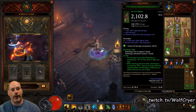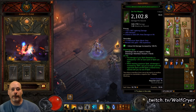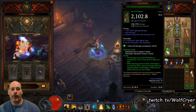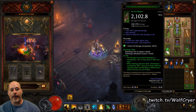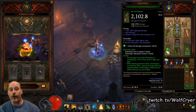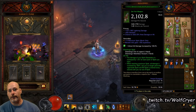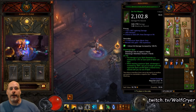Just like the basic Raiment Spirit Generator build, you are going to be using the Shenlongs Spirit set. With this set, for every point of Spirit you have a 1.5% damage increase to your Spirit Generators. And once you reach Max Spirit — which you are going to try to stay at as long as you can — all of your damage is increased by 150%. But you drain Spirit, so that is why you utilize your Breath of Heaven Wave of Light.